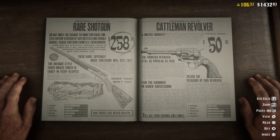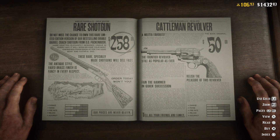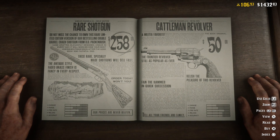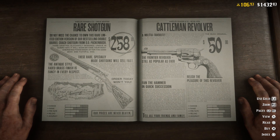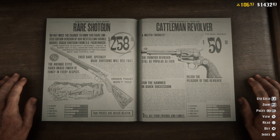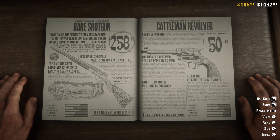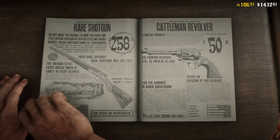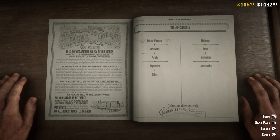We've got the rare shotgun here by DDP. The damage on this looks pretty good. We've got range, fire rate — obviously high. Reload is pretty good. And anchor. So we're going to need to compare this to the double-barrel shotgun that we have already. This is $258 for this shotgun.